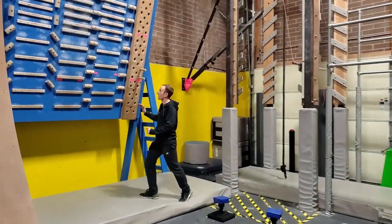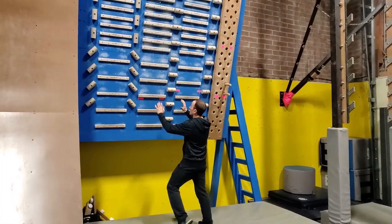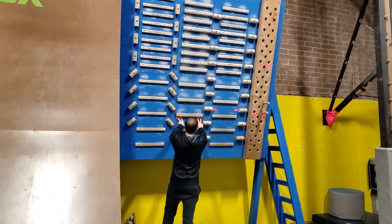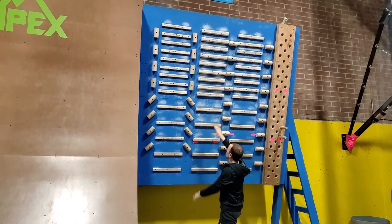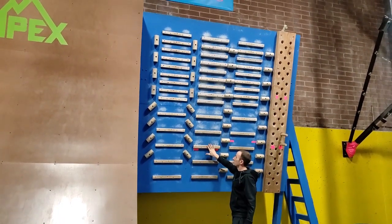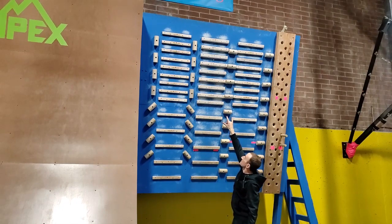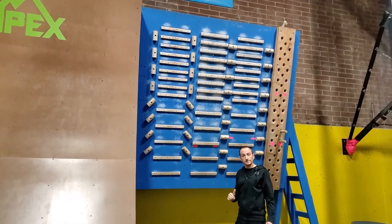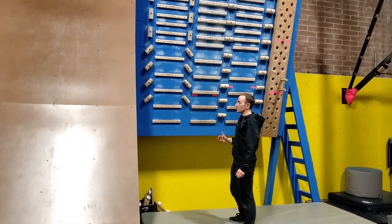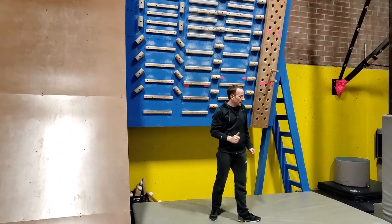Next, we're going to have our canvas board. You guys are starting with the pink tape, trying to go all the way up to the canvas board using as many or as few of the holds as you want. But you must have two hands on the top hold before you can drop. Once you do, you get your clear, and that's it for that obstacle.